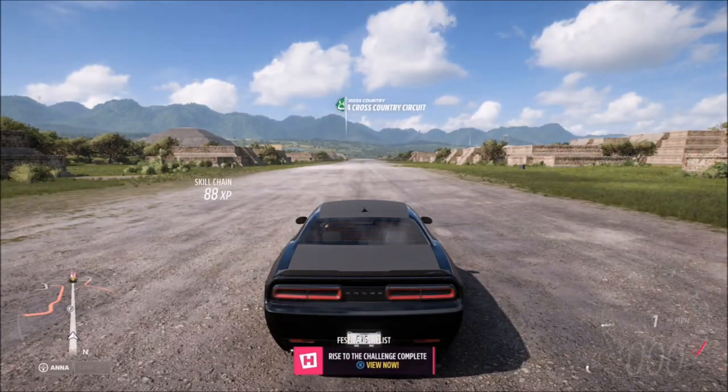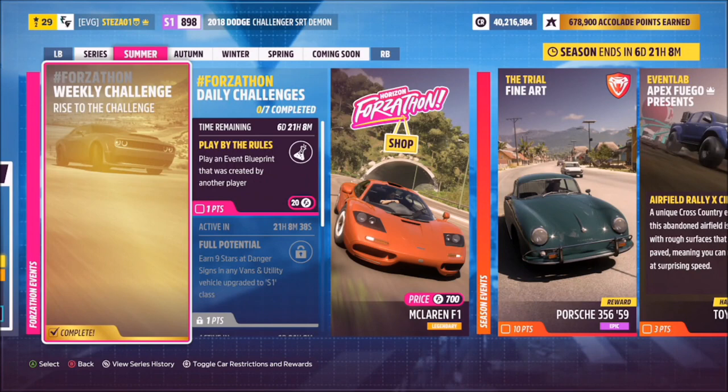Really easy week overall. If you're struggling with any of the challenges, let me know down below in the comments — I'm more than happy to help. Don't forget to stick around as I'll be helping with a guide for this week's collectibles challenge and bringing out a full five-star guide for the Horizon Drift Club Mexico story.